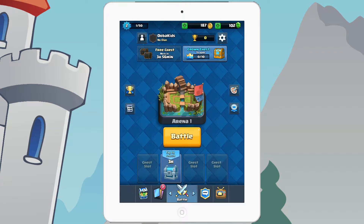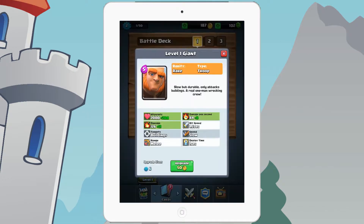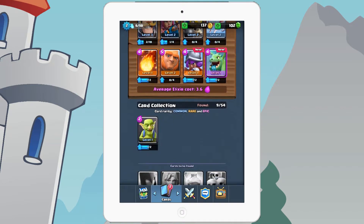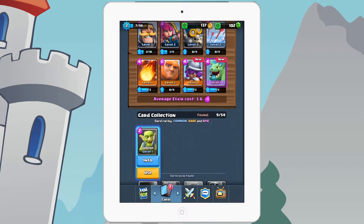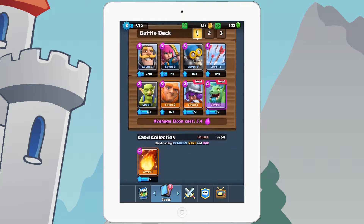First off, try to upgrade everything you have — like this Giant got upgraded. You probably also got the Goblin. I think you should replace the Goblin with the Fireball, because the Fireball isn't that useful since you already have the Arrows.